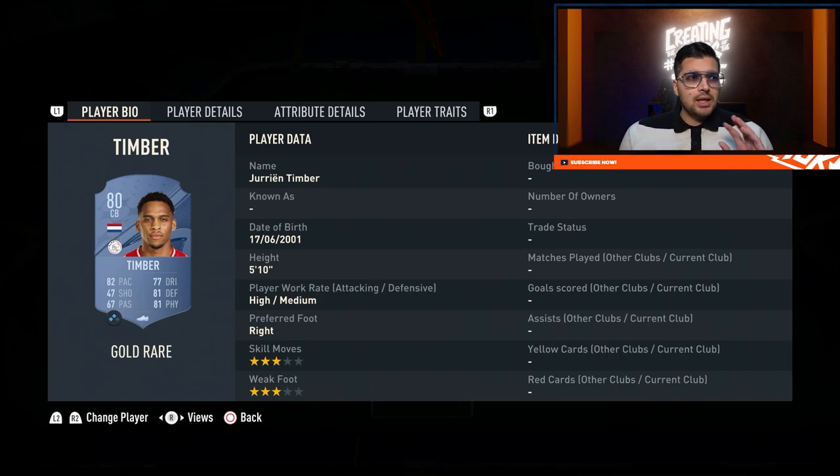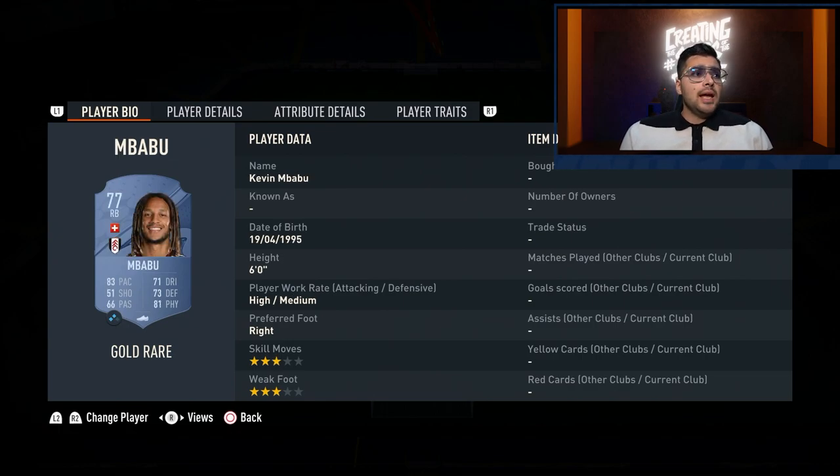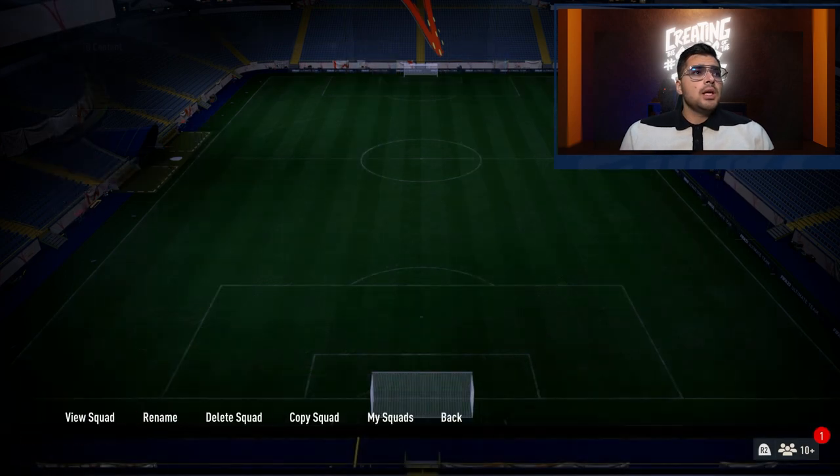Jurrien Timber is like a hidden gem in FIFA 23 — 82 pace, 81 defending, 81 physical, and he's crazy good, also representing the Dutch national team and Ajax. Saliba hasn't been on the market too much but especially with the new Team of the Week releasing Wednesday he'll be coming onto the market more — so he might be a bit more expensive than planned. Mbabu and Lafont finish off the squad. I personally just play a 4-4-2 with this squad though you could also play a 4-1-2-1-2 — just personal preference.